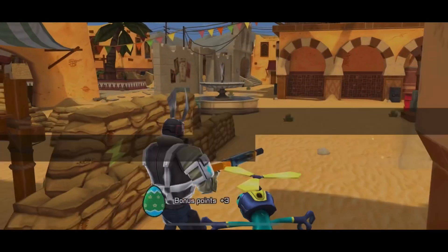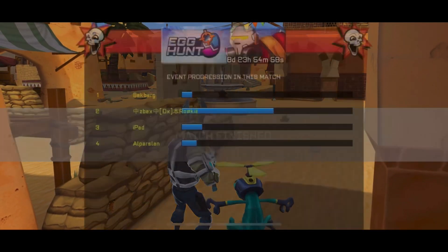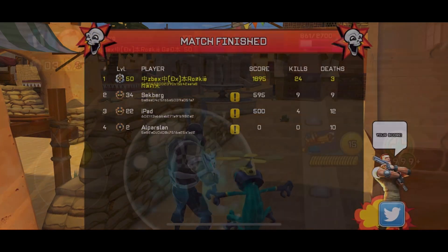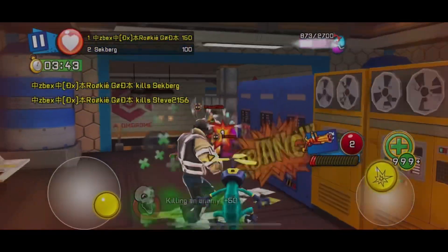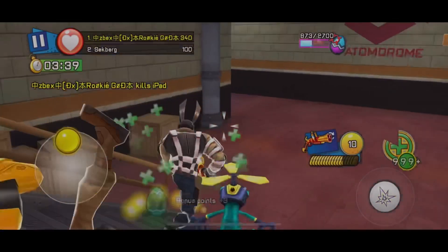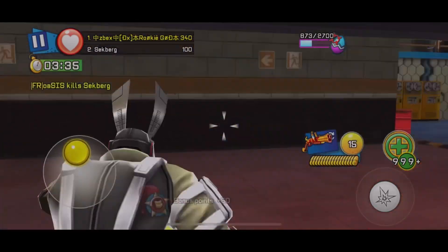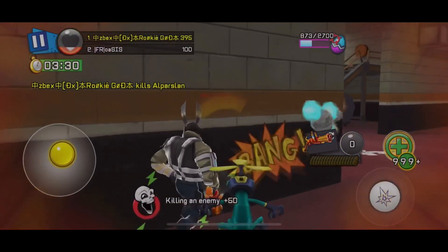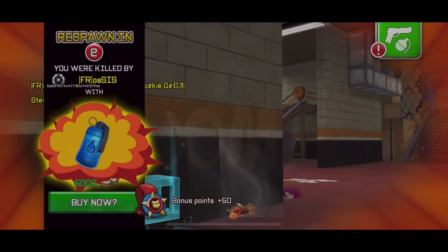I came up with 3 different strategies you can use to boost your event progress by a lot. Some of them require special weapons, some require special equipment. So if you don't have the equipment shown in the background, you probably won't be able to use the exact same strategy, but you can still learn from it and adapt using things you actually own. I even made sure to include a free-to-play build so non-paid players can complete this event as well.